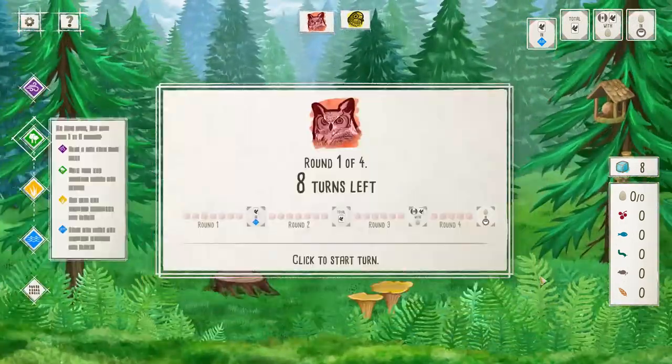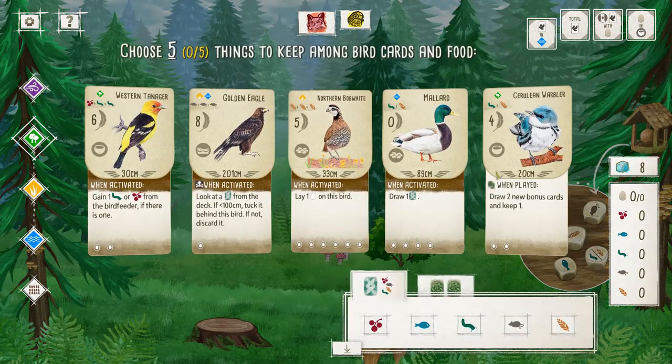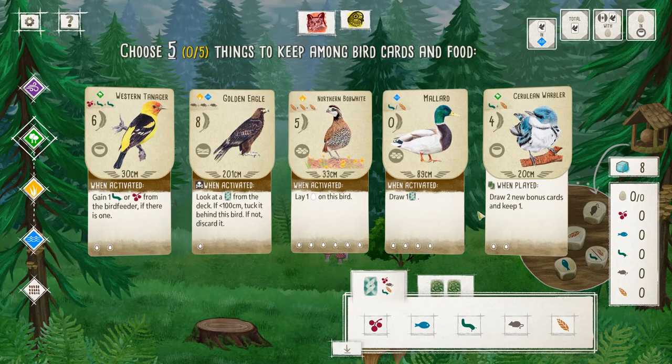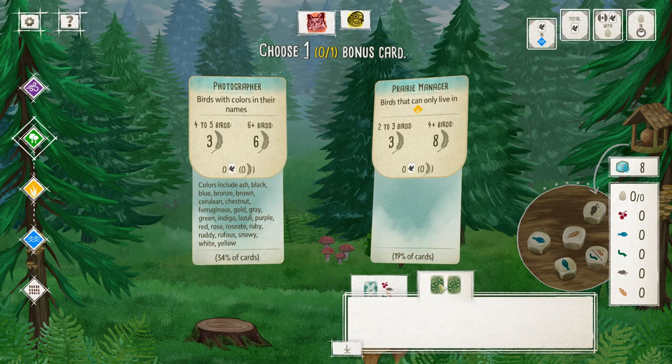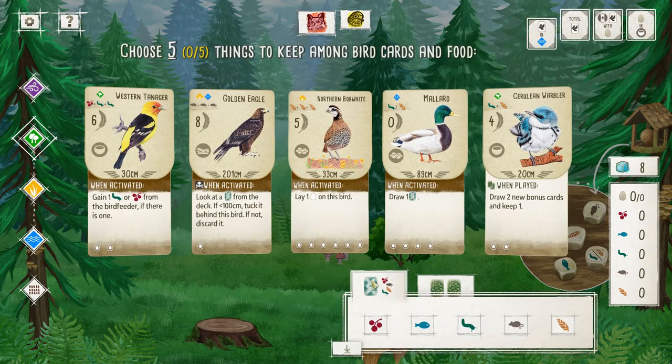At the beginning of the game you are given two bonus cards and five bird cards, and you want to pick which of the five bird cards you want to keep. You could keep all of them if you really desire to, but that means you can't get any food. If I pick all five birds, that means I can't gain any food — because for every bird you discard you gain a food. With your bonus card, you want to keep in mind and try to pick the one that shares the most common similarities with your current birds.